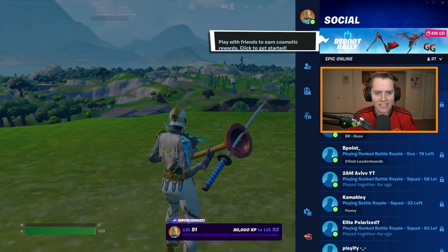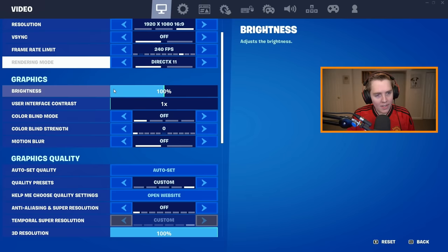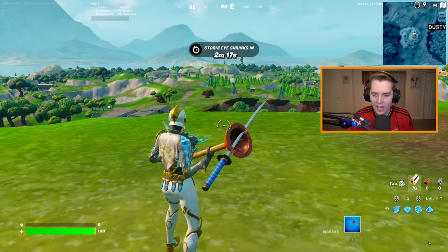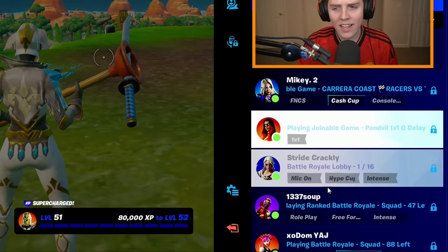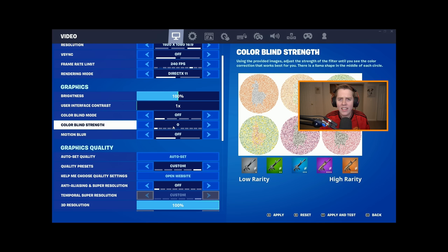Now for the graphic settings. Brightness is at 100%. User Interface Contrast — don't touch it, it only affects the settings interface, not in-game. Colorblind mode, I have off. And motion blur — make sure you have this off.